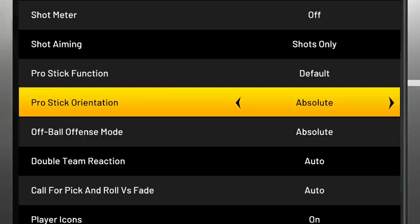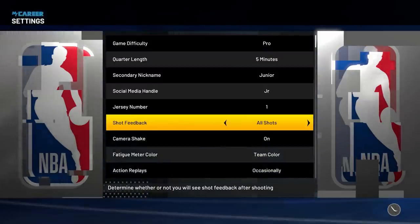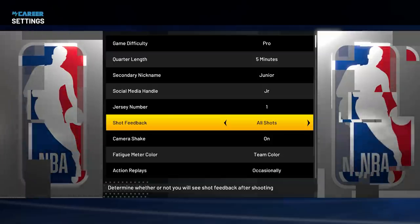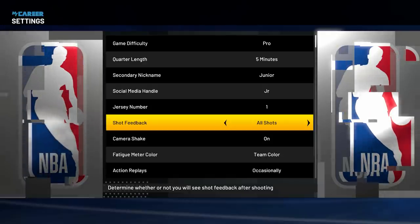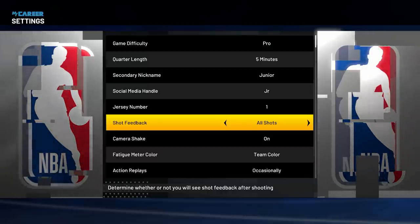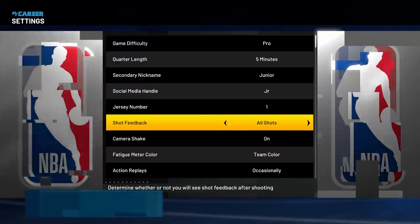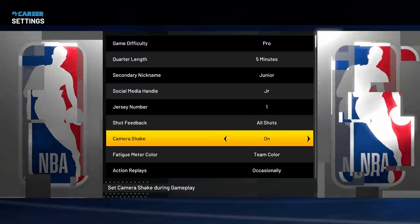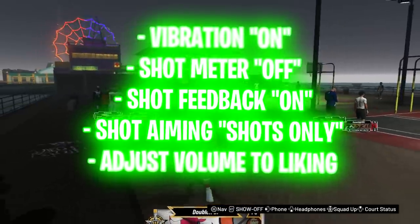Make sure to copy these three settings for dribbling — they should be on Absolute, with this one on Default. In the Settings tab, there's something called Shot Feedback. It appears in the top right of the screen and shows what percentage of shots are contested or wide open. Some people think turning this off gives you a boost — we'll address that later in the video with evidence. I have it on All Shots, but we'll explain more later.